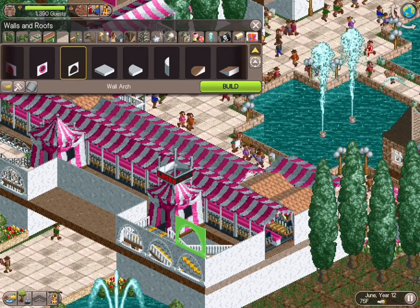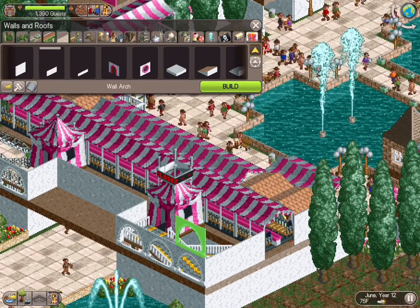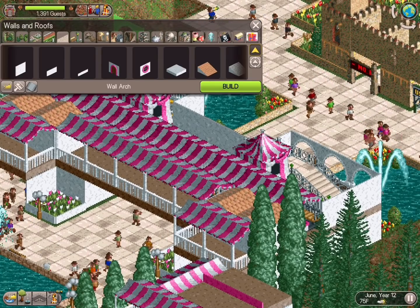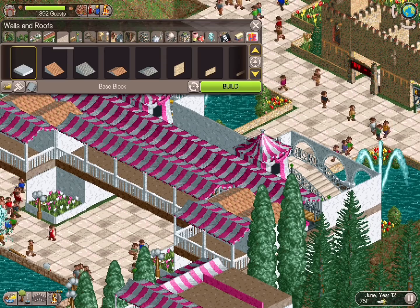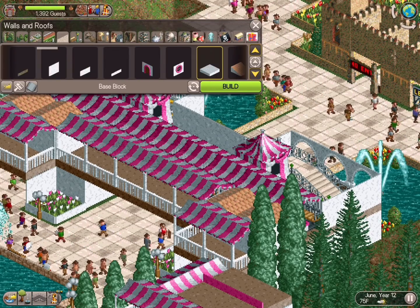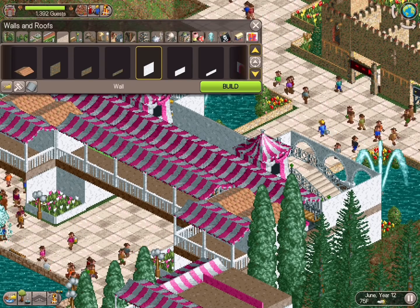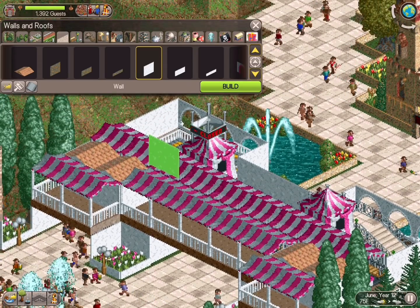It'll automatically lock it to that level — kind of like in Planet Coaster, where there's a blue plane or blue square that builds out as you're building on a second, third, or fourth level. Same type of idea, without the blue square. Your item will not move up or down no matter what square you click — it'll always build at that locked height.